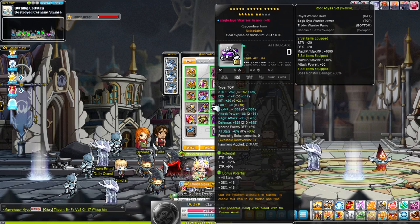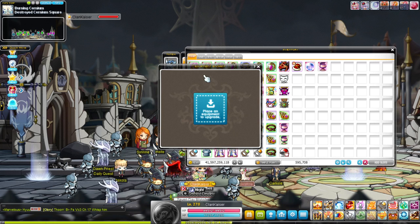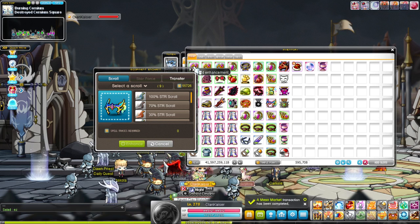For armor — things like CRA or Arcane pieces — you want to use 30 traces. The 30 trace gives seven main stat, and it's very affordable. It's only three stat worth of difference from primes and X scrolls, so it's not worth investing that much money into primes or X scrolls for armor. Use primes if you're well-funded, X scrolls if you're a huge whale.